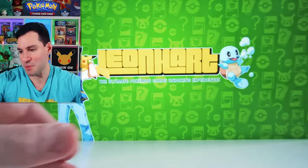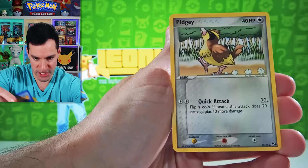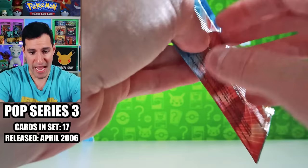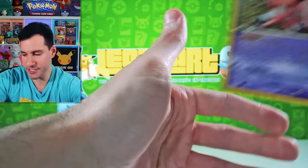Pop Series 4 has a beautiful Deoxys on it. And soon enough we will be getting to those EX Series packs which have Gold Stars. Here we go — look at this. It's beautiful. Absolutely beautiful. Pop Series 3 pack art. Next up is Eevee and a Ditto. Interesting. Creepy — Mr. Mime Ditto.